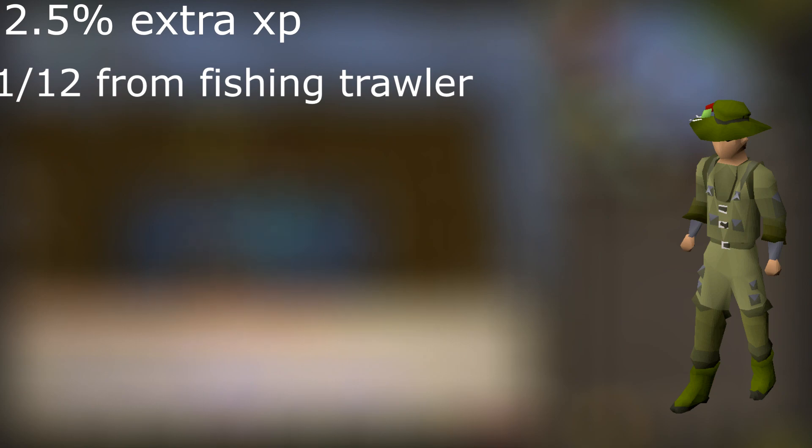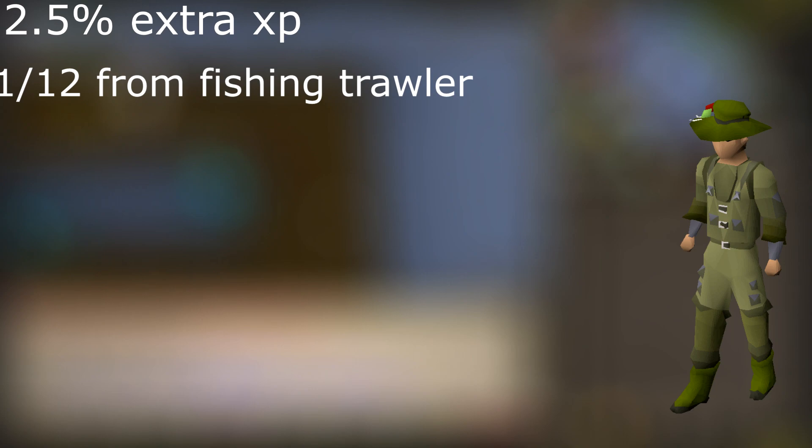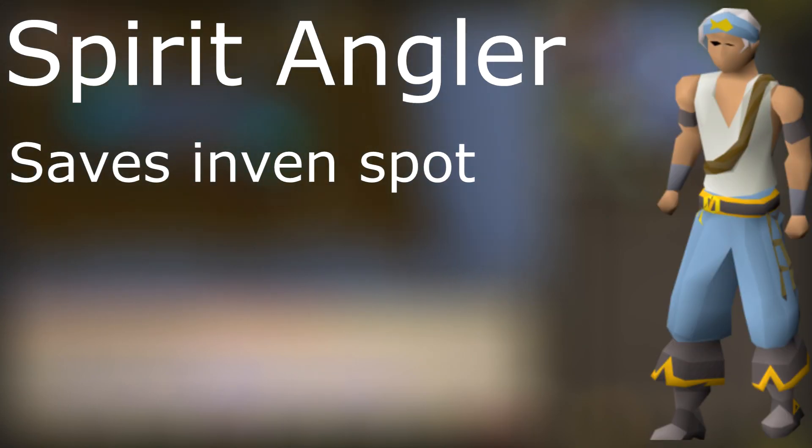The real reason the Angler's outfit is so important is that it is required to fish minnows if that's a method you'd want to do. Also, if you want to do Tempoross, the outfit can be turned into the Spirit Angler outfit, and you will no longer need to take a rope in Tempoross, saving you an inventory spot and allowing you to gain a little more experience per hour.